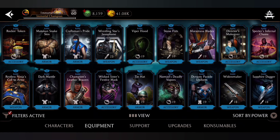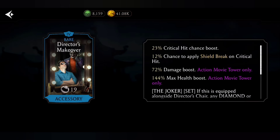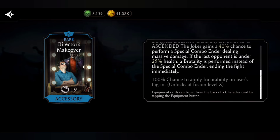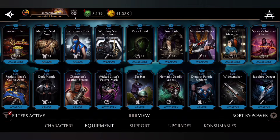Number 2: Director's Makeover, a gear from Action Movie Tower. It gives 23% critical hit chance boost and a 12% chance to apply shield break on critical hits, going up to 30% critical hit chance at Fusion X. It also applies incurability on tagging. This gear lets me melt MK11 teams using DOT characters like Classic Liu Kang or Dark Raiden, which is why I love it.